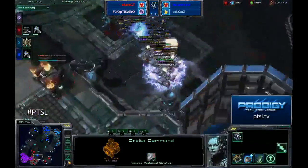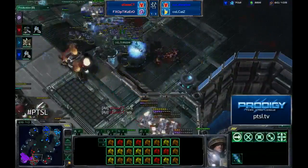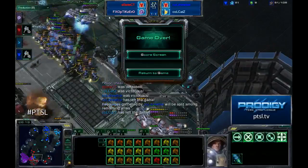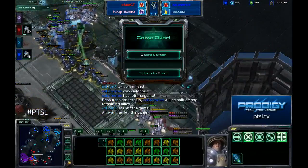Select is really doing all of his mining down here at the bottom right. Nice storm — hits all Druby's units. Good job, Katz. There's the GG — well played, out of Select. Team Assassins is the victor of the Season 1 Prodigy Team Star League.